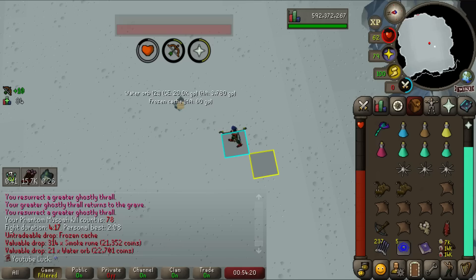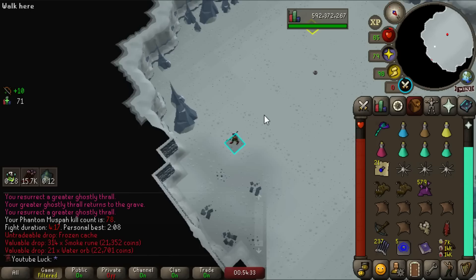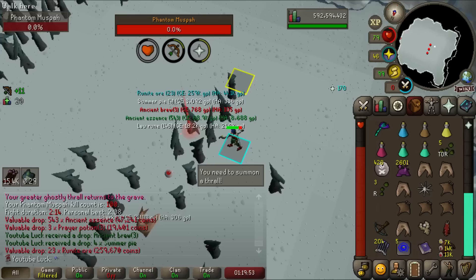That was like the slowest kill of all time. Plus we got a frozen cache — ancient essence. Four minutes and 17 seconds — we seriously did not hit above a 2 with the rune crossbow the entire prayer phase. That was a rough one.